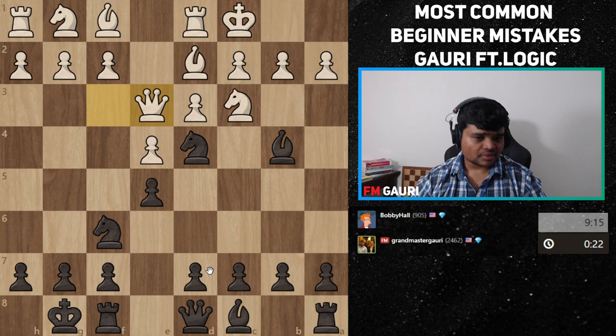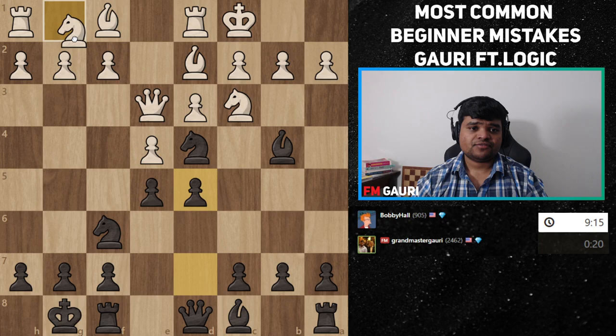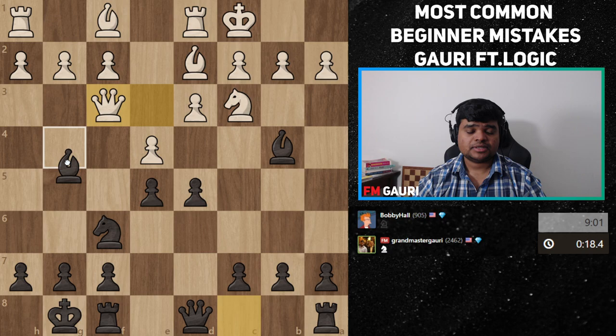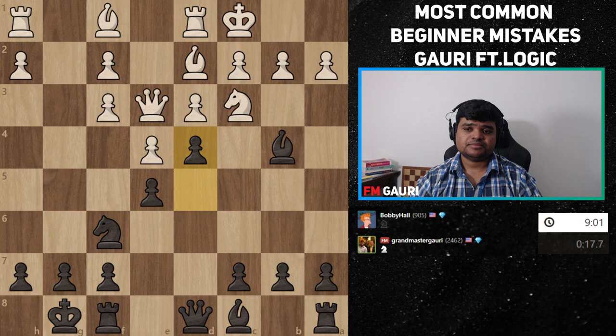Really bad things start happening the moment you leave the center hanging for your opponent to take over. The game proceeded: castles, knight d4, queen e3 — and in my fashion I always try to attack the center. Knight f3, knight takes, and we can already see I took this knight at the right time. Logic took back with the g-pawn and I was able to get a fork thanks to my center. If he'd taken with the queen I would be able to fork and win material as well. So the first mistake — bringing the queen out, not controlling the center — led to a tactic that won me material.